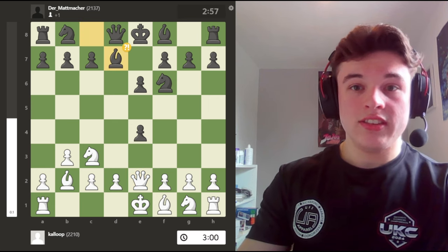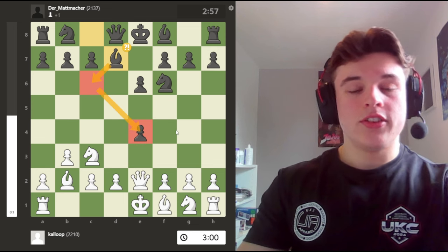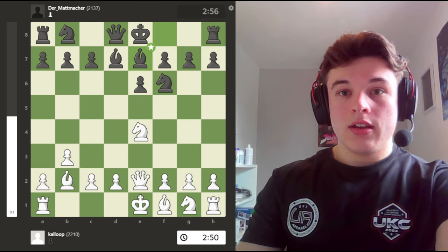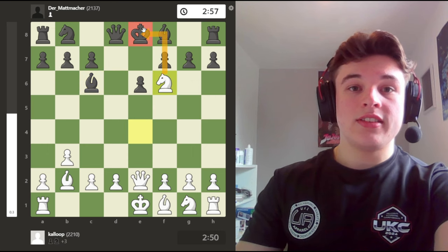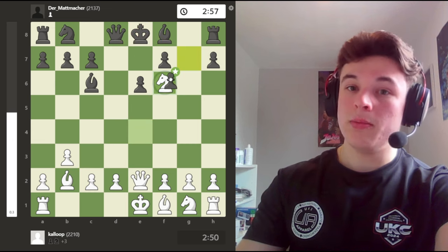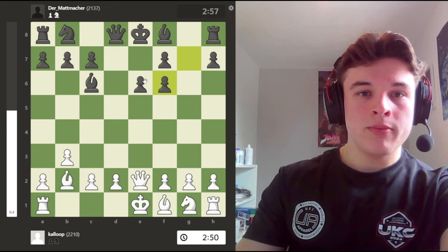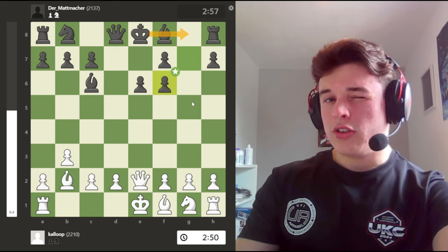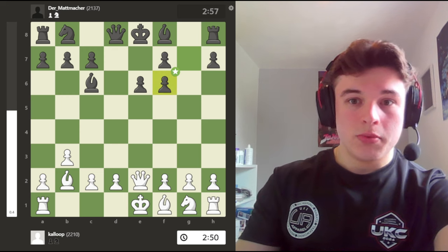My opponent goes Bd7, and the point is that he wants to get the bishop on to c6 to start challenging for the diagonal after I take. He starts with Bd7 because if he goes Bc6 straight away, then Nxf6 check, defended by my bishop. So queen takes isn't a move and he has to take with the g-pawn, which just weakens his kingside. My bishop's staring down at f6 and the black king is going to struggle to find safety.